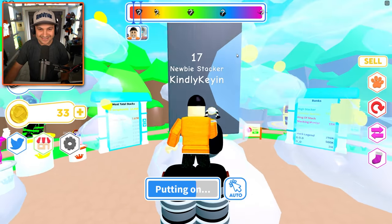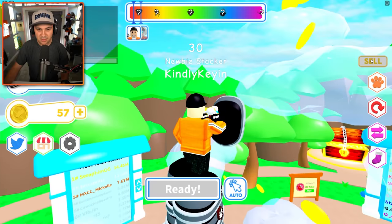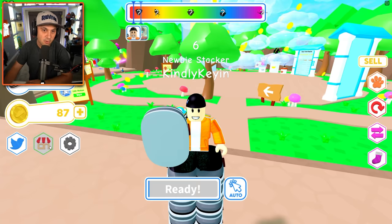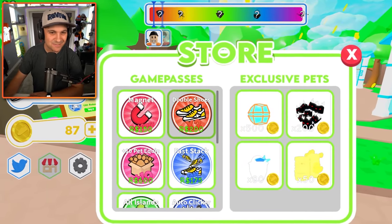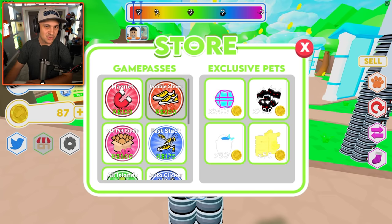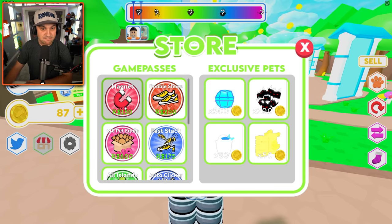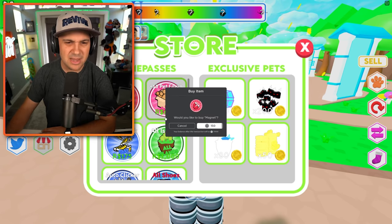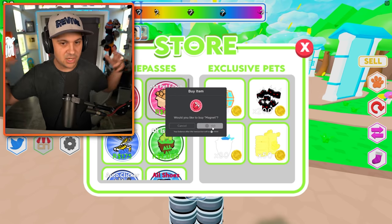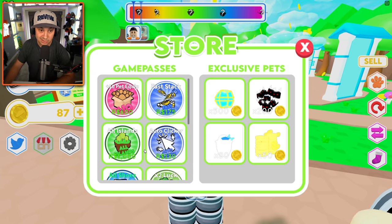I see a safe and I want it — I'm expecting I can get it once I get tall enough. Hey, 15 coins, don't mind if I do. Now, you guys know me, I've got Robux to spend and I'm not afraid to spend them — it's a problem. Let's see some of the game passes: double shoes — buy it, that's a no-brainer. What does magnet do? It doesn't even explain what it does.